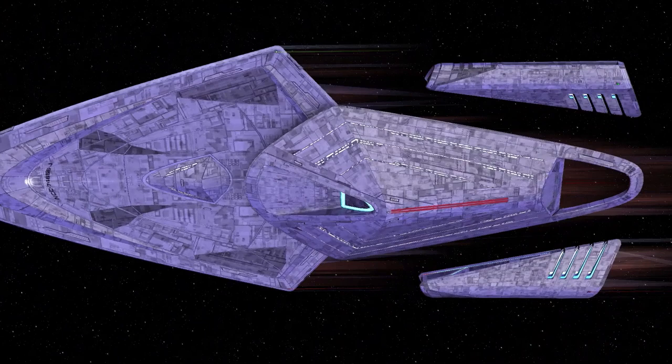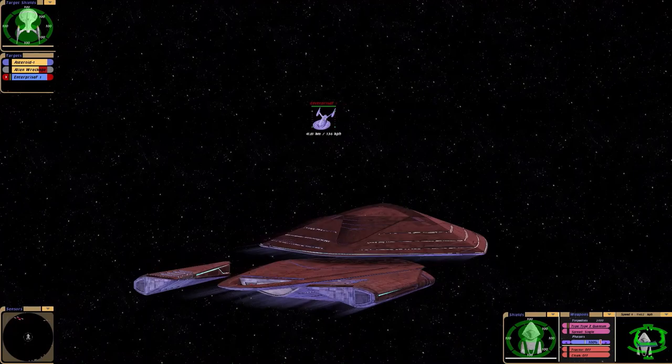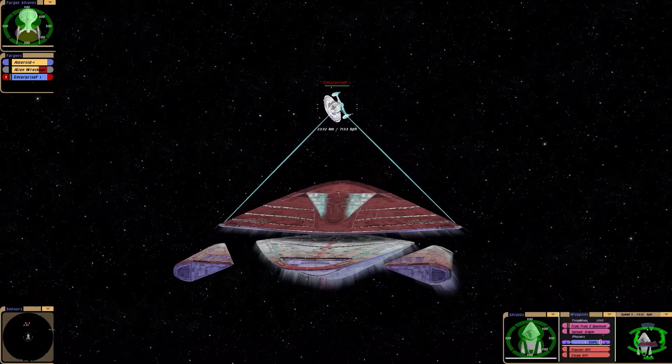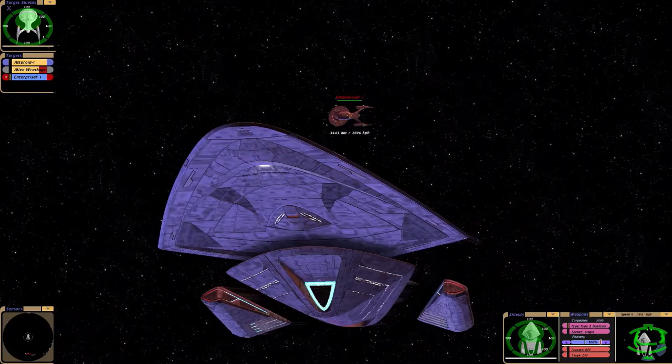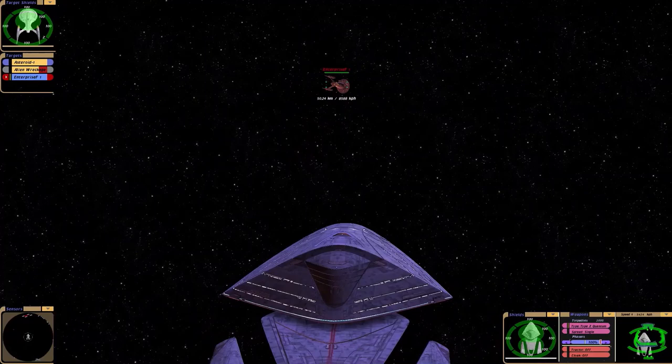That's the Enterprise F and we're going to go up against it. Now look at that — we've got a new sound effect and we've just completely collapsed the bottom shield. I think that's pretty neat because unlike, for example, the Galaxy Class X from Hell, which is insanely overpowered, it's not a one-shot ship and I like that. I respect it.